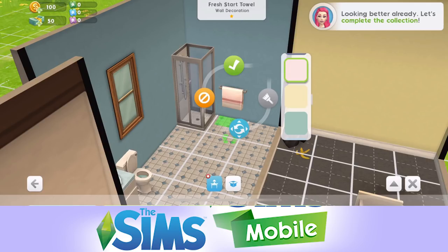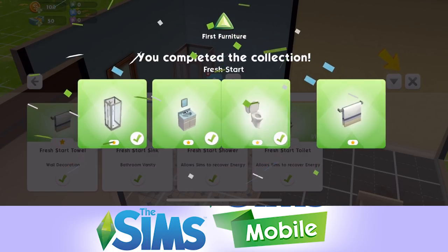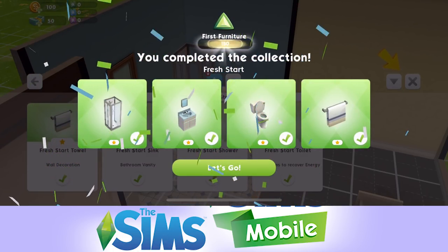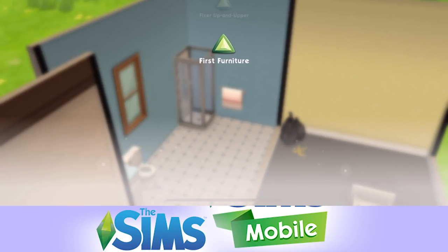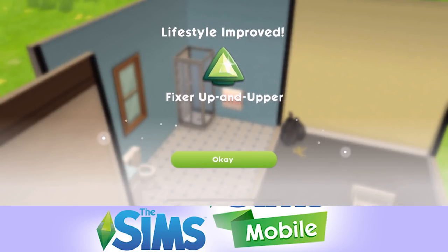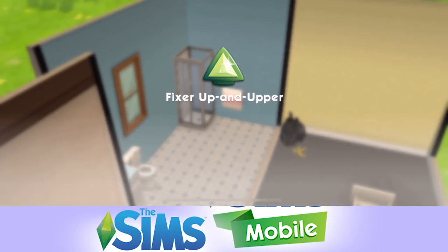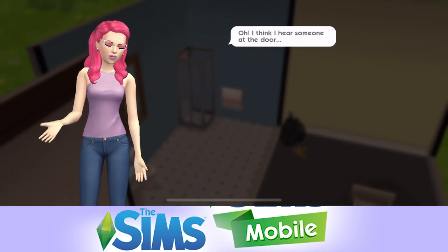We'll go for a pink towel. With first furniture, we've got 150 points and we completed the fresh start collection - one of each item. Our lifestyle has now improved to a fixer upper, which is good. This place has potential. We make a great team.